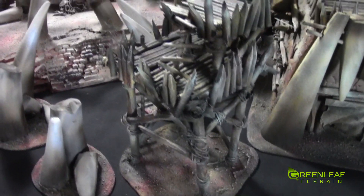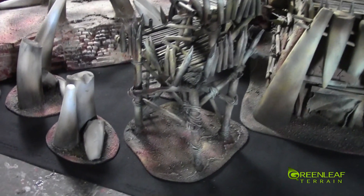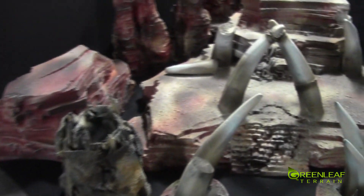We have this second tower — both the second levels on the towers are slightly different sizes. I think this one has only three supports and the other one has four. And then more of the huts.